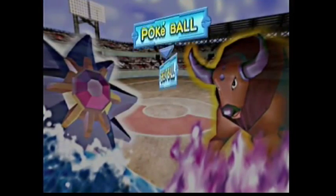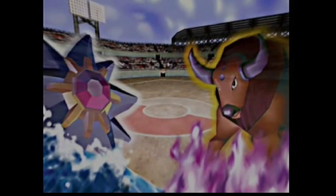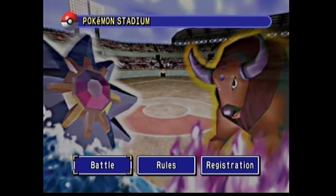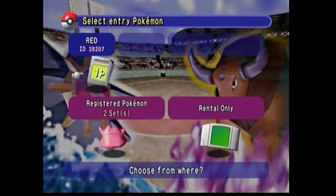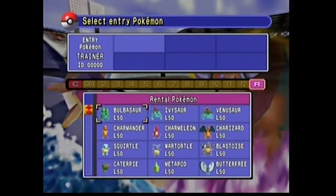Once you beat the Master Ball difficulty, you will have unlocked the Doduo Double Speed Game Boy Tower. There's no fancy cutscene to tell you that you have unlocked the Doduo setting on the Game Boy Tower. So go back to the Game Boy Tower and you will see the Doduo sticker on it.